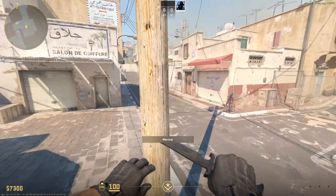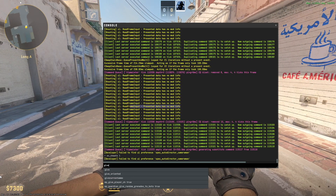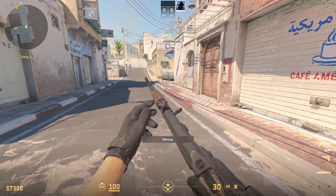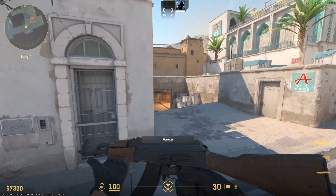After we do that, we have to insert the command, and right here we'll have to choose the weapon that we want to give. So let's say you want AK47 — I'm going to type in the command give weapon_AK47. So right now I'm getting the AK47.